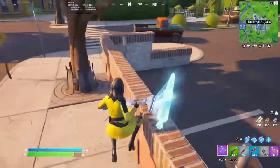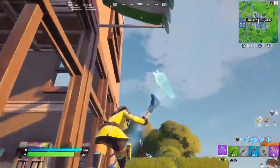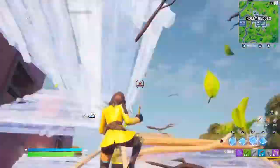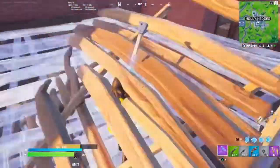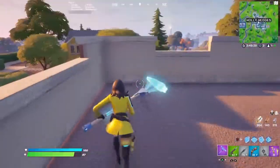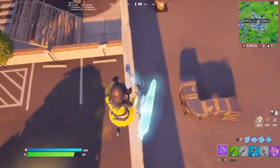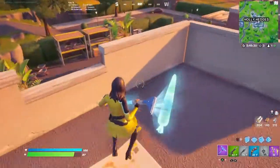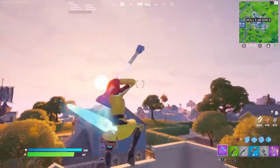Now let's check out the red style and the black style for the glider and the pickaxe. But before we do that, let's just wait till it's nighttime here to check out how the glider looks at nighttime. I really really want to see how this pickaxe looks at night too.